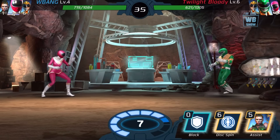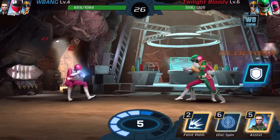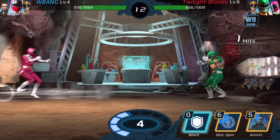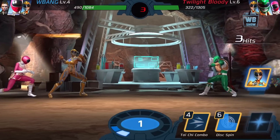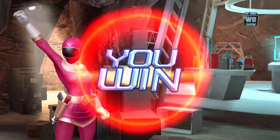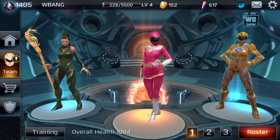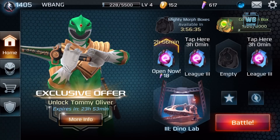I've gotta remove Rita now because she doesn't stun anymore. Five, four, three, two, one — time's up. Yeah, KO — you win! Alright, that was a pretty hard battle — we're fighting the Green Ranger, man. So I've gotta change Rita out. She used to stun, she doesn't stun anymore. What a waste. Let's go back to my Pink Ranger — she doesn't stun anymore, which really stinks.